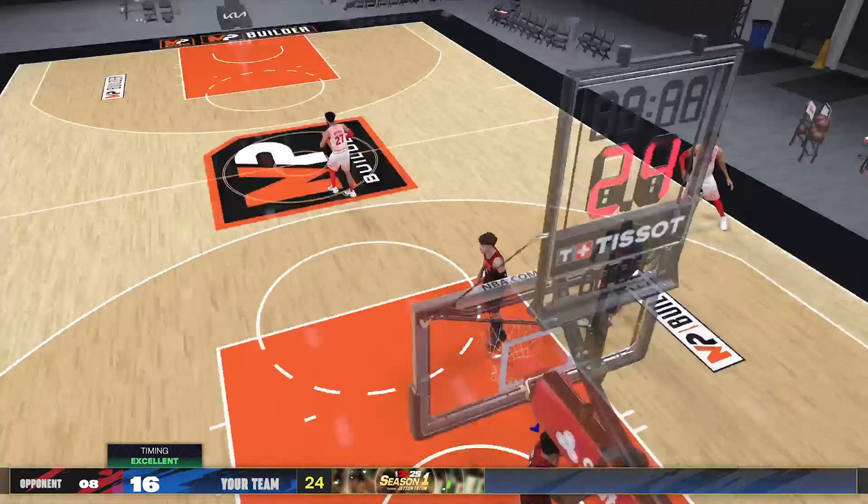We're throwing defenders off, running down, stick dunking, pulling up a mid-range. With his animations on this build, it felt so cool — it literally felt like we were LeBron out there. We're laying that one up. I know it's against AIs, but I say this every time: this shows the potential of the build, and we're going to finish the game just like we started it with the LeBron James size up.